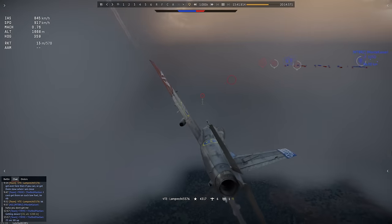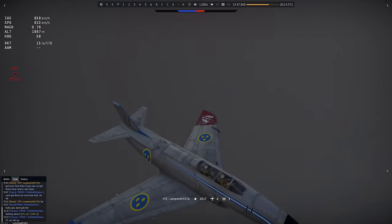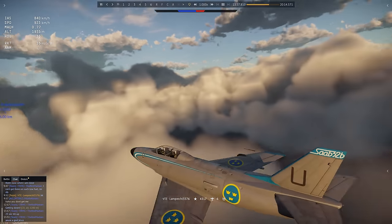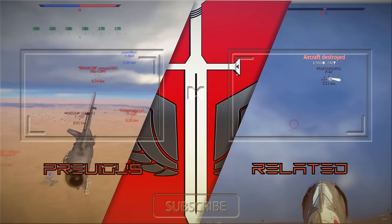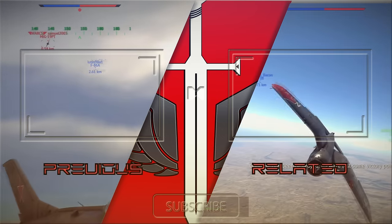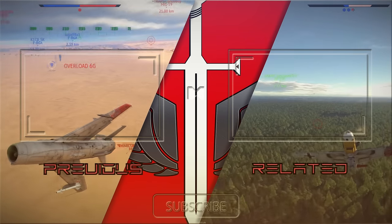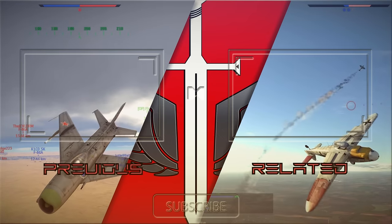That's 6 kills and an assist, though the assist was the guy in the flat spin so it doesn't really count. We go back to the runway and make it back with about 30 seconds of fuel from the other side of the map. Unfortunately, the second I'm touching down on the runway the game ends on tickets. Thank you all for watching and I'll see you in the next one.